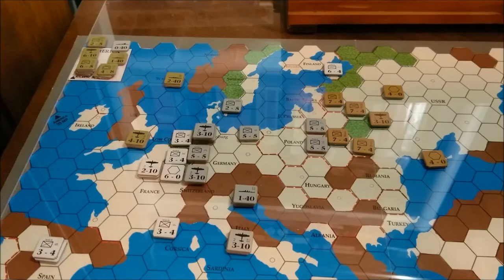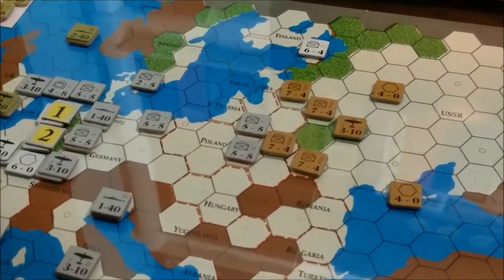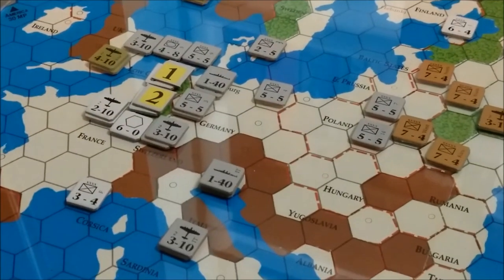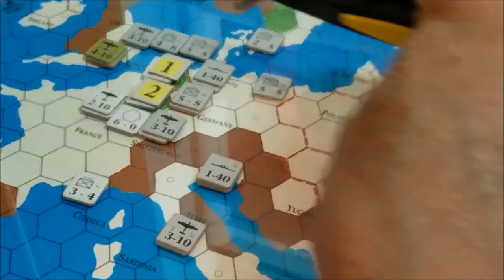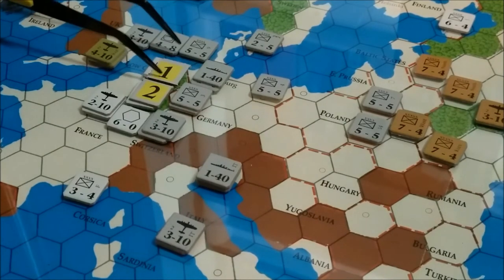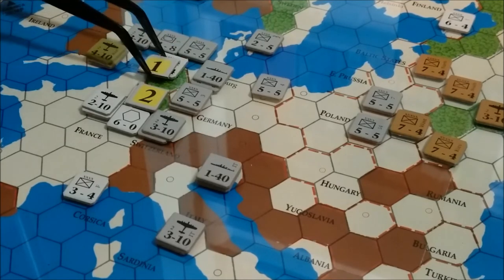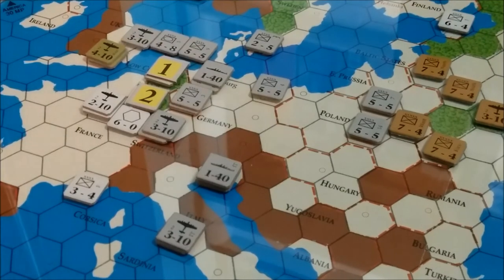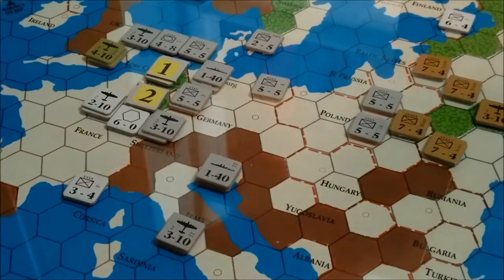We're going to go straight into the combat phase. There are just going to be two combats this turn for the Axis player. Combat number one is these three Axis units versus a Belgian 3-4 in woods or forest. The forest has no effect on combat — in fact, the only thing that affects combat is mountains. I factored this battle at 4-1: I have 12 attack strength versus 3, which is 4-1. So we're going to roll at 4-1.